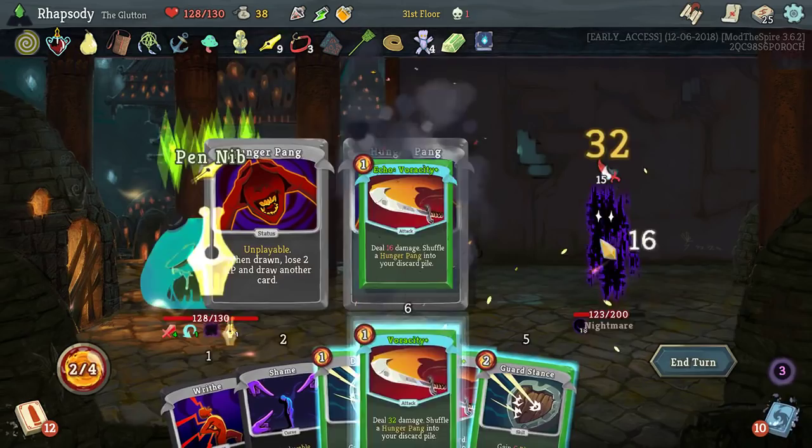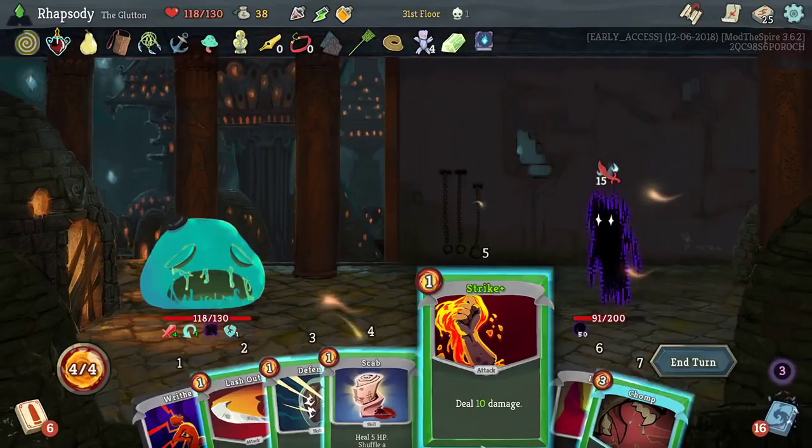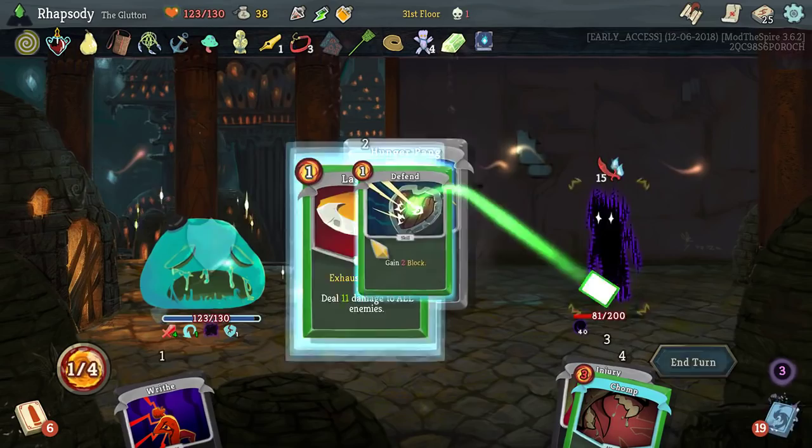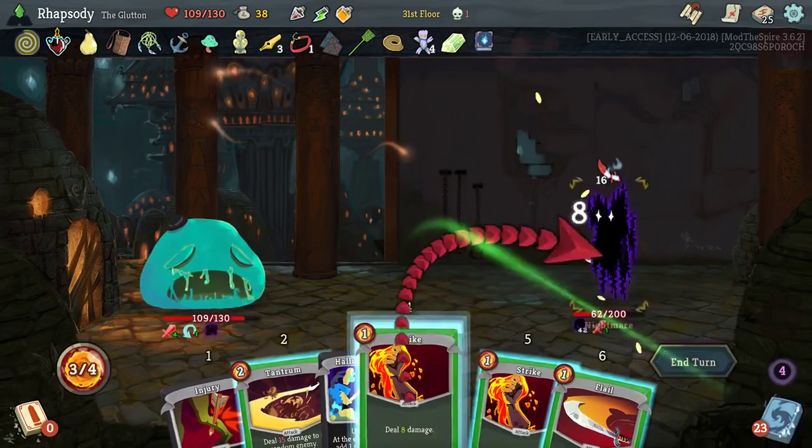I want to get all those hunger pangs going off as quickly as possible, so use the delusion there. Tantrum needs to be removed from this deck — yes, it does stuff, but does that justify its position? I don't feel so. Especially because I have like one way to activate it.